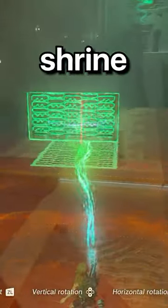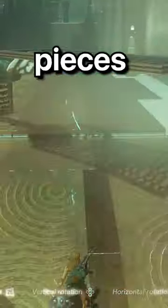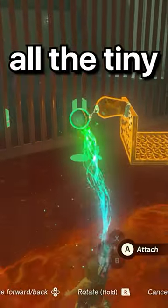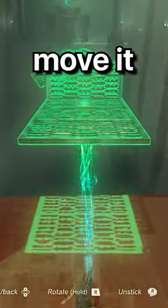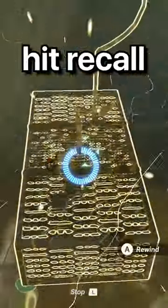Now I gotta find a way to reach the other end of the shrine. My plan was to attach all these pieces together so I could turn all the tiny bridges into one big bridge. I grab the bridge, hold it over the gap, try to move it forward, then bring it back and hit recall on it.